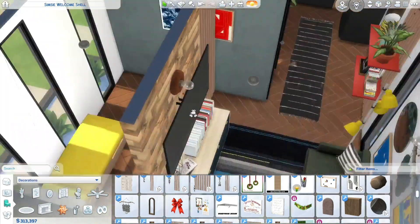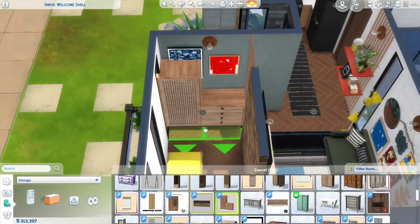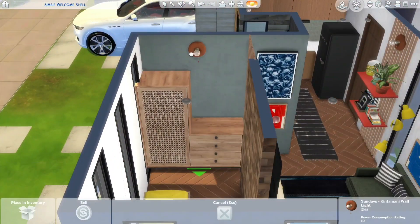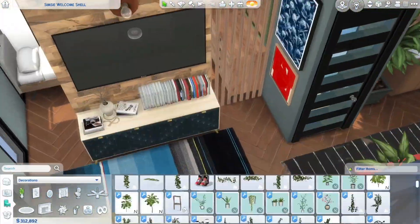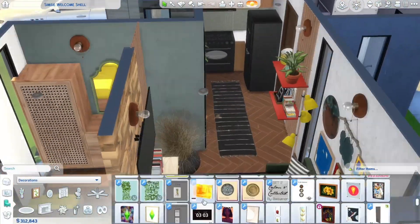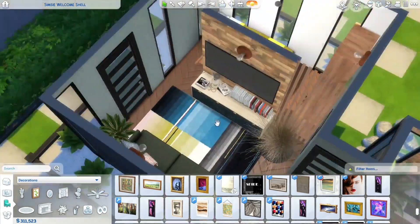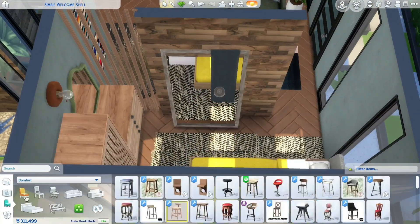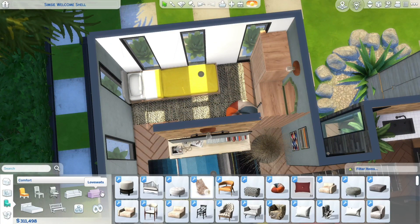I'm getting better at landscaping, though not entirely — I only like the front landscaping. The backyard I hate; I don't know what I've done there. But I really like this kitchen. I like the color scheme in the kitchen, and I like the entryway where I put that vertical element with the pop of the huge shelves.